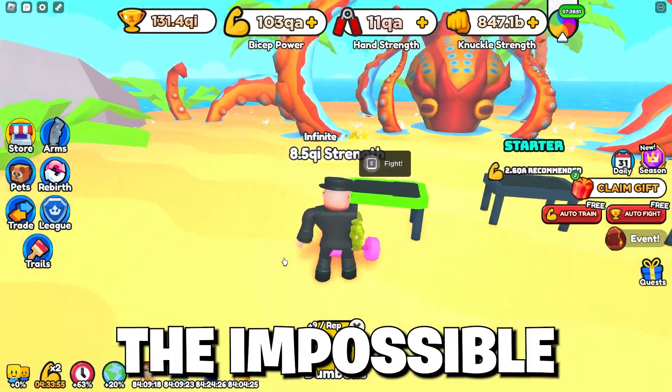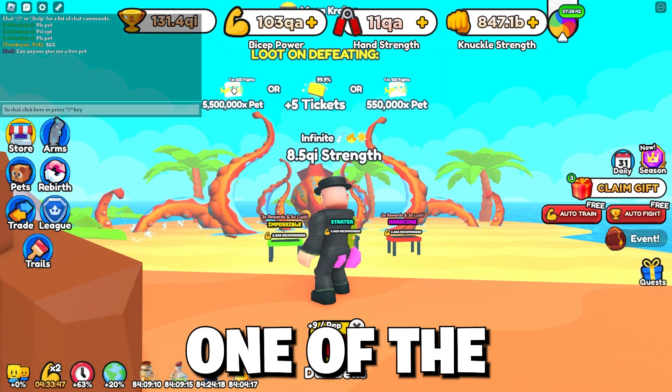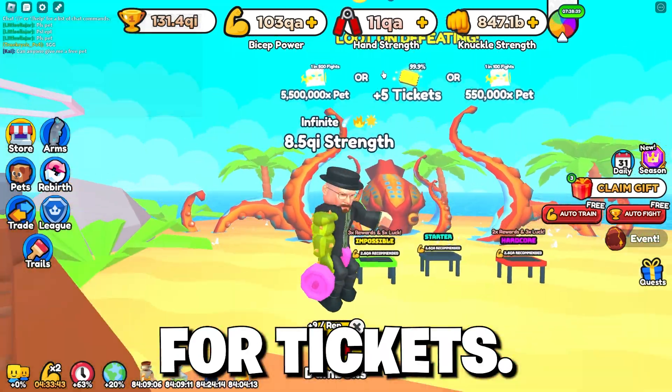Today I'm going to be showing you guys how to AFK the impossible Kraken boss on Arm Wrestling Simulator and how you can get yourself one of these Zeus pets, or just AFK for tickets. It is pretty simple.